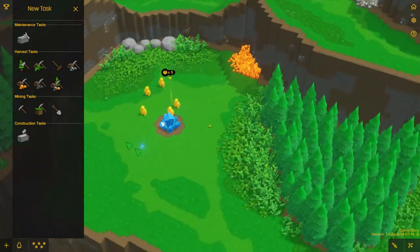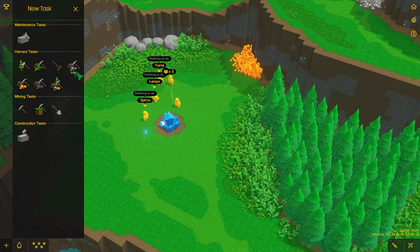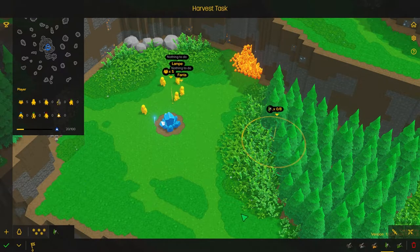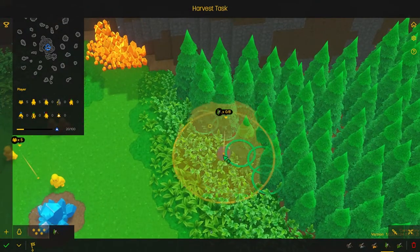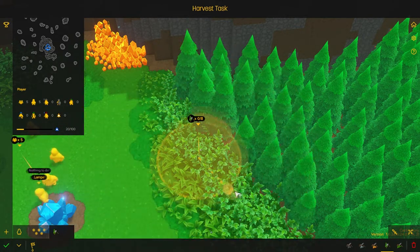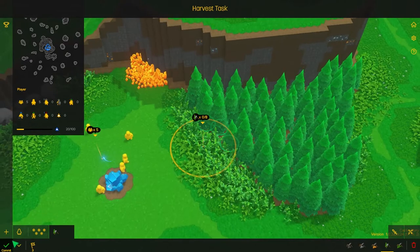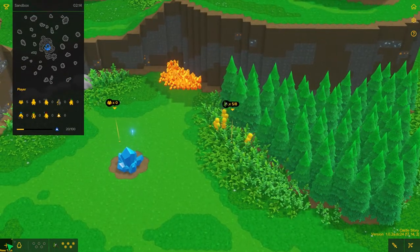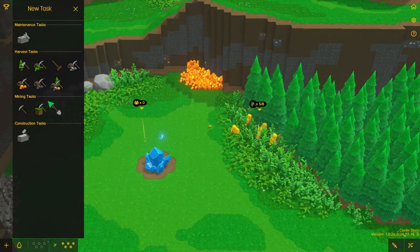To gather those you can assign them to do tasks. So you can chop down these trees — I'm just going to show you that. You can just place it on top of this and choose how many trees you want. You can make the selection bigger or smaller and then you press commit and they will start chopping down those trees for logs.